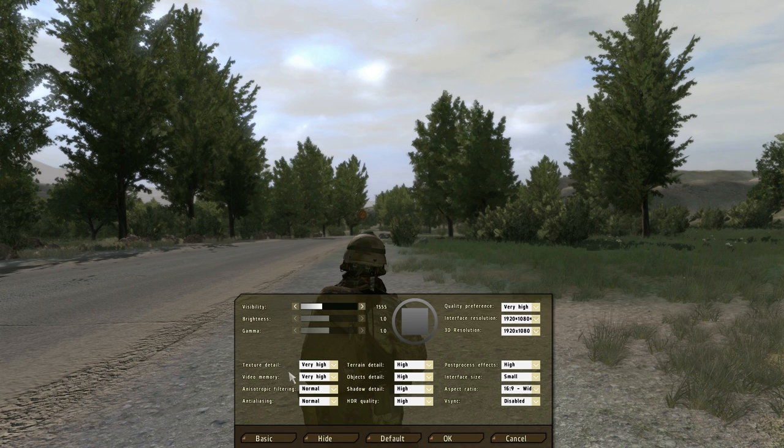Let's take a look at texture detail and video memory. These two are actually linked to each other — if I change one it's going to change the other. This is based on the memory you have on your video card. I have a gig, so very high is fine with the mixture of hardware that I have. You may need to tweak that depending on your video memory.